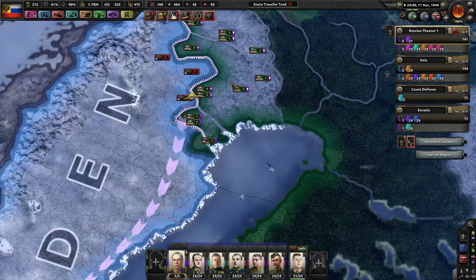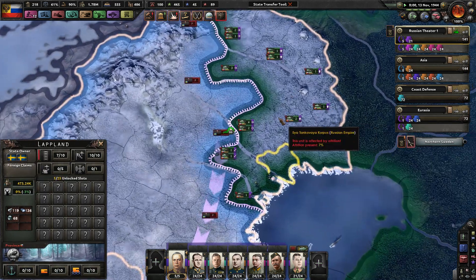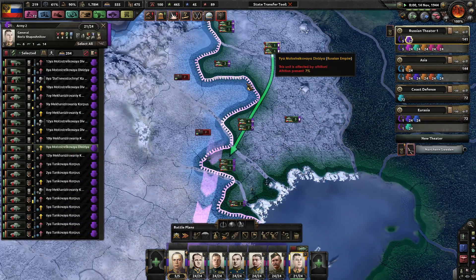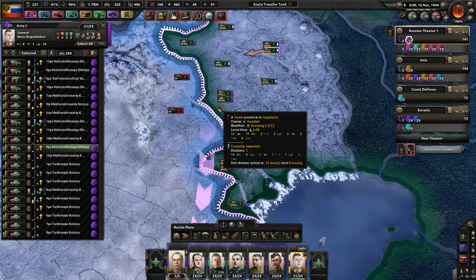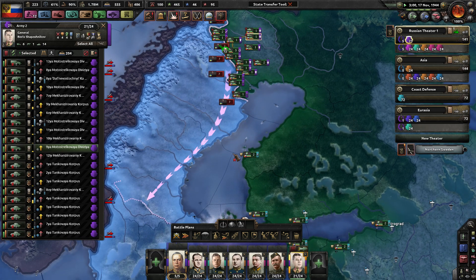We're going to need better infrastructure, most definitely. You come here and you come here — we just got to keep moving. Terrible part of Sweden to try to invade — absolutely terrible.